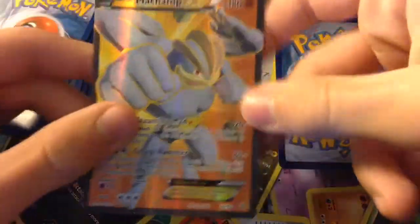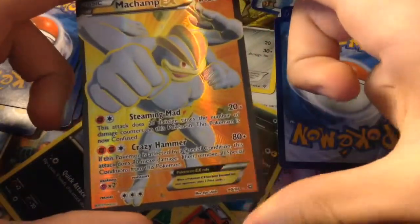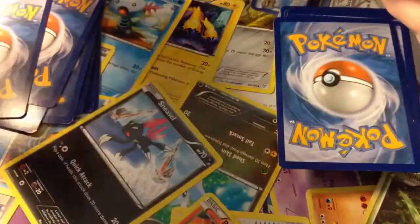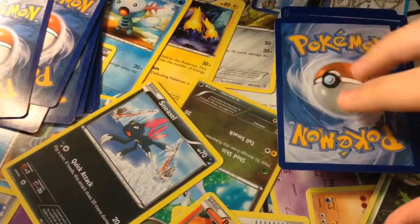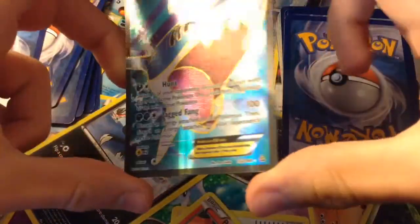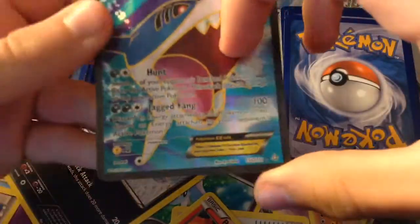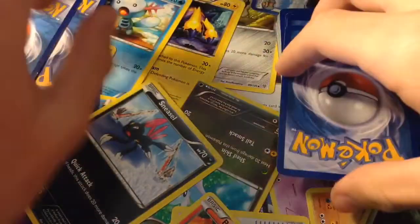Over here is a Machamp EX. This is a recent one — Steaming Mad and Crazy Hammer. Now that my studio is back in order, let's look at this Sharpedo EX. It's nice and new, almost freshly out of a pack. It knows Hunt and Jagged Fang, which does 100 damage. It's pretty strong.